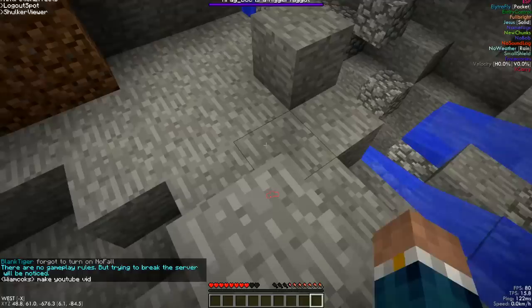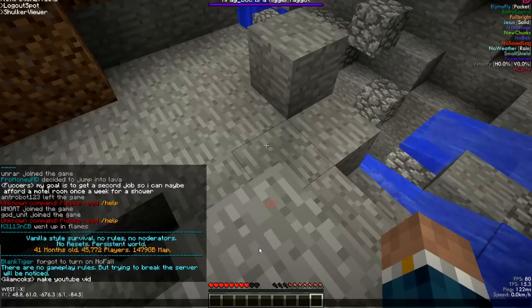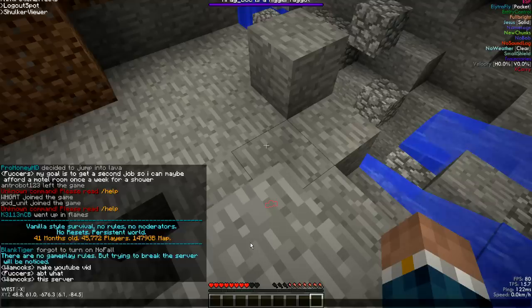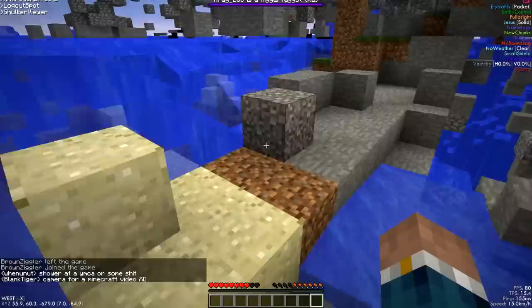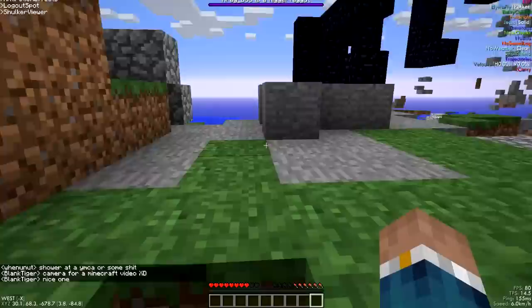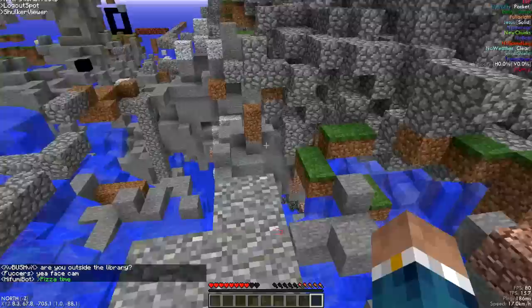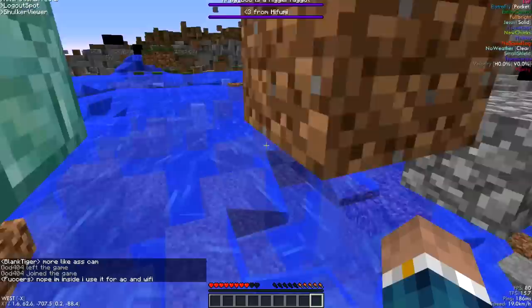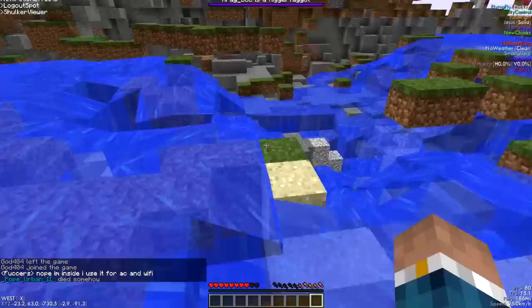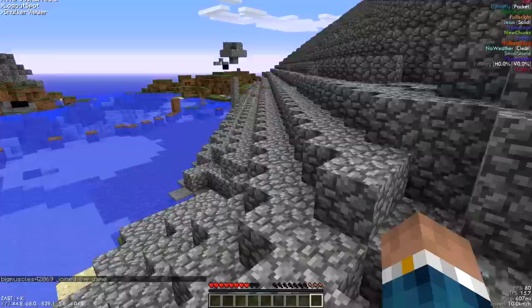Slash rules — there are no gameplay rules, but trying to break the server will be noticed. That brings up an interesting point about the Constantiam server admin posting coordinates of lag machines on the subreddit. So if we build a lag machine on Constantiam, prepare for it to get nuked by the community. Instead of world editing it out like Housemaster does, he posts it on the reddit. He's a pretty involved admin — that's one way to deal with lag machines.